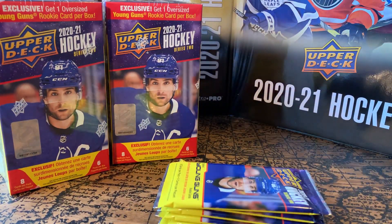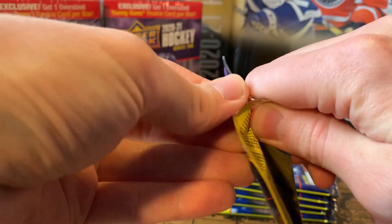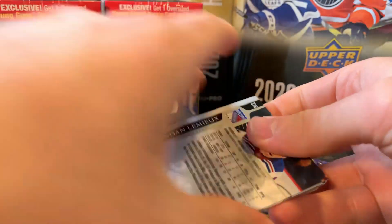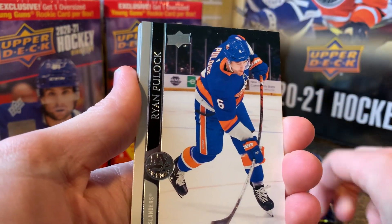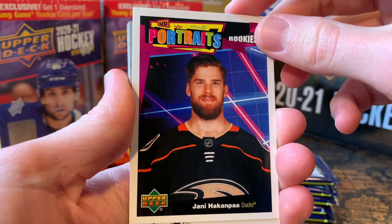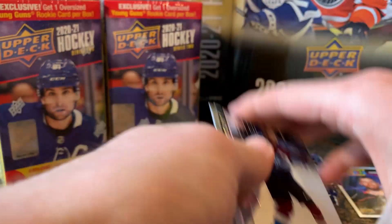Hopefully, imagine if there's two Dylan Cozens in here — that would be wicked. He's basically the one guy I need in my top five. All right: Adam Pelech, Ben Hutton — now a Leaf — Ryan Pulock, and a Portrait Rookie of Jani Hakanpää.